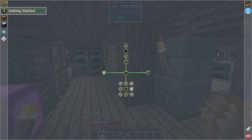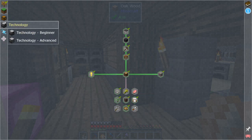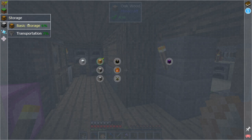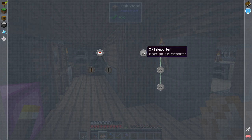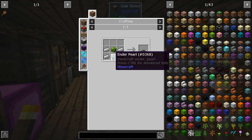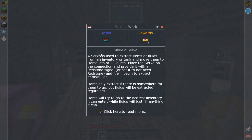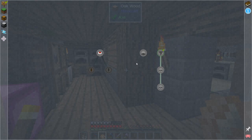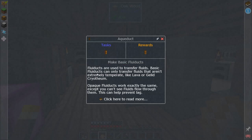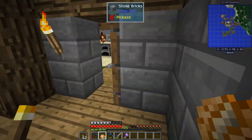Let me pull up the quest book. Basic storage is kind of done, so I want to start on transportation. I want to work on servos right here — that's not bad. And then over here: fluid ducts and item ducts, that's what I want to do, because I want to automate some portions of this setup.